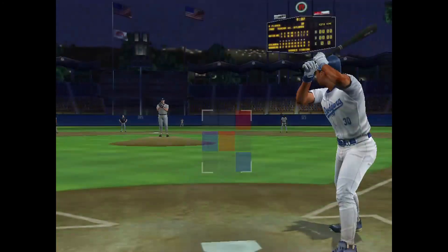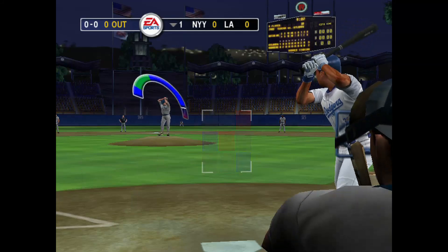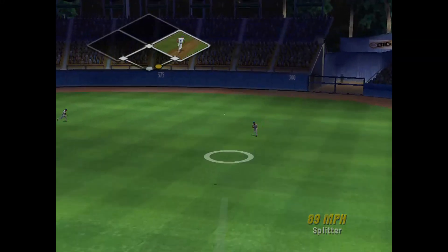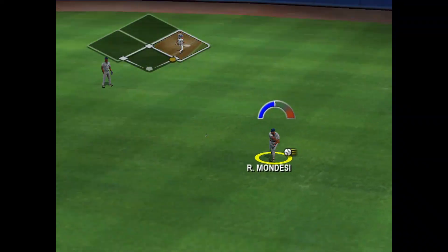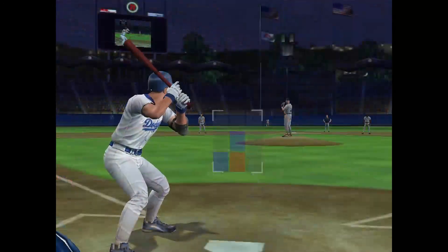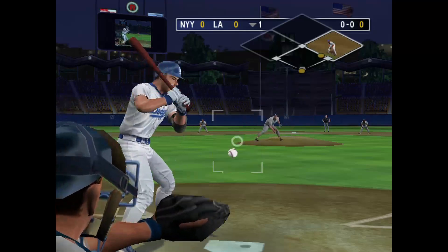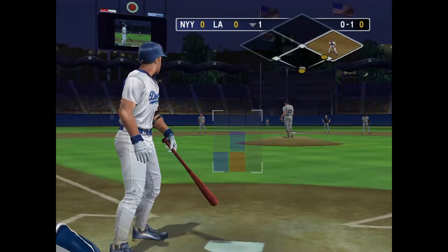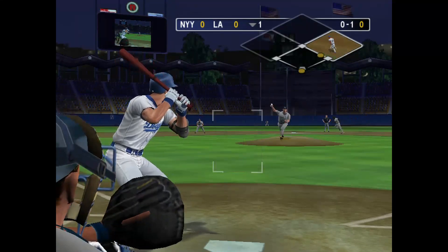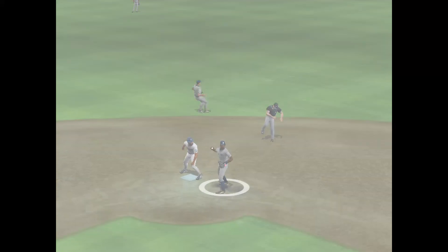Hit weakly to right field. Roberts is aboard with nobody out — that's a nice piece of hitting. Runner on first takes a big lead. 0-1 the count. This guy's got an uncanny knack for picking good pitches to steal on. He may be going right here — he's trying to steal second. And you're out. That's the first out. What a throw that was.